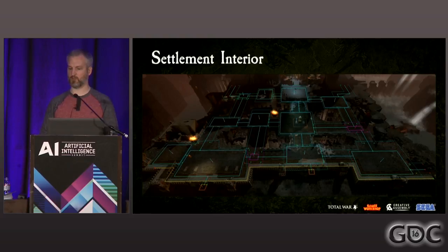Once the AI has broken past the walls into the interior of the city, its goal becomes to capture the city's victory point. The special-purpose settlement AI identifies threats within the city and directs attacking units to their goal. As this system is quite complex and remains mostly unchanged from previous titles, we won't be diving too deep into it today.